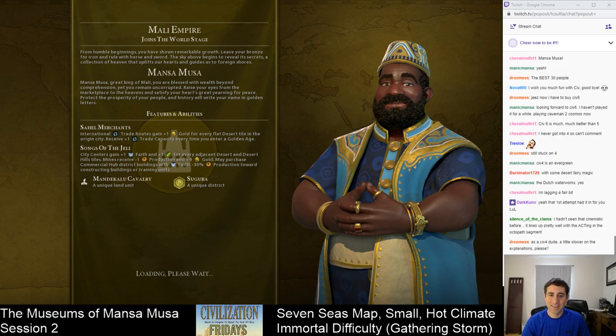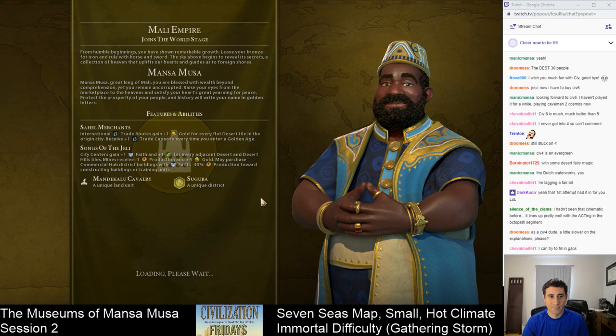Here's Mansa Musa. If you didn't see the first part, his specialty is he gets lots of money but he has weak production. His in-game introduction reads: 'Mansa Musa, great king of Mali, you are blessed with wealth beyond comprehension, yet you remain uncorrupted. Raise your eyes from the marketplace to the heavens and satisfy your heart's great yearning for peace. Protect the prosperity of your people, and history will write your name in golden letters.'